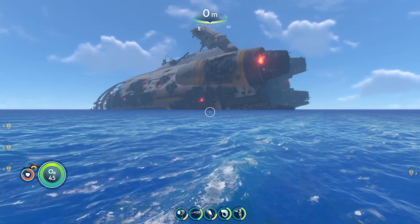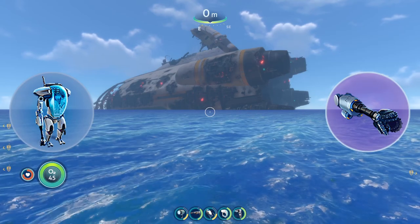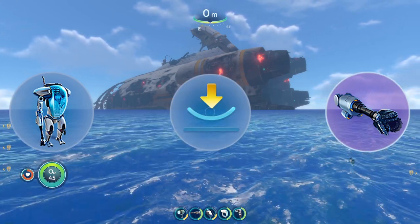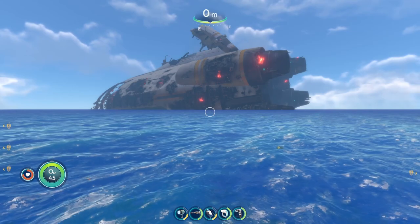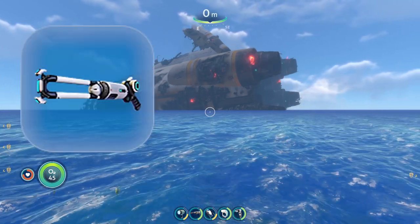For all these places you're going to want to bring a prawn suit with a drill arm so you can get the deposits. With the prawn suit you're going to want the Mark 1 depth module upgrade, because there are two spots that go just beneath 500 meters, which is the prawn suit's base depth. You're also going to want to bring the stasis rifle for the threats you'll run into.